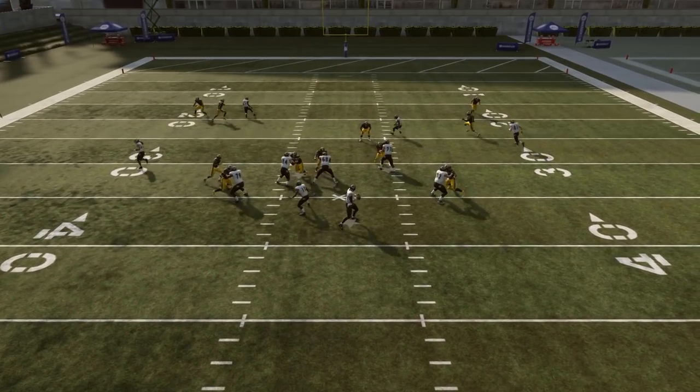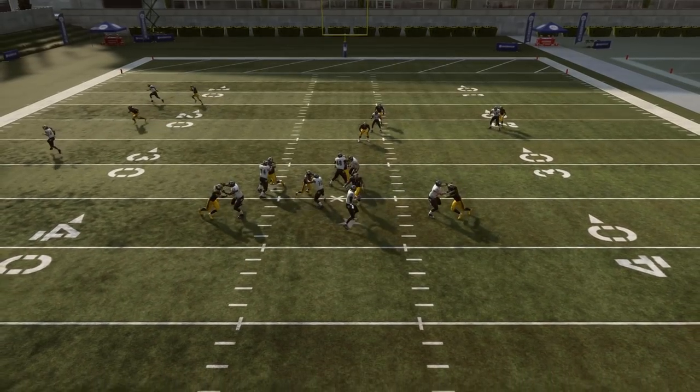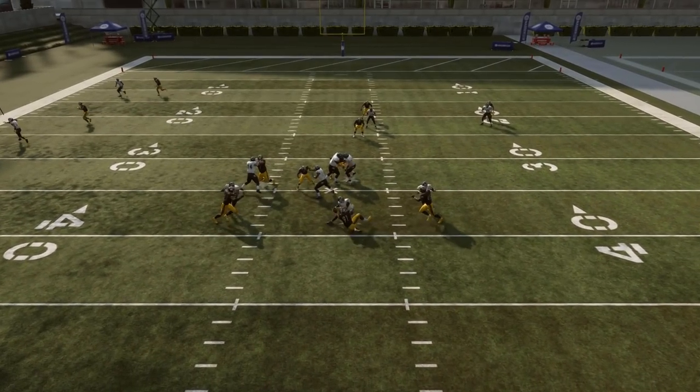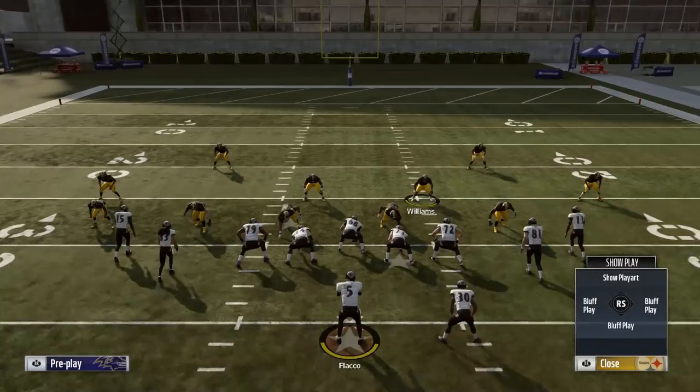You see Dixon now in much better position looking for him. Everybody else gets picked up. Marshall Yonda just gets shed on the right side of the line and results in a sack. But much more time in the pocket now, much more diversity in picking up blitzes.